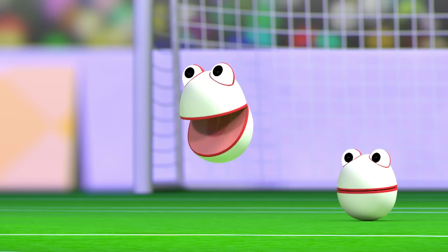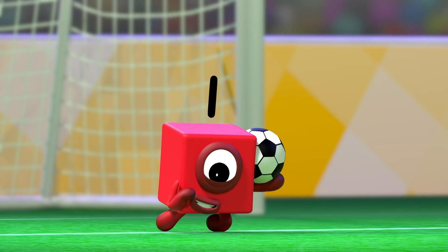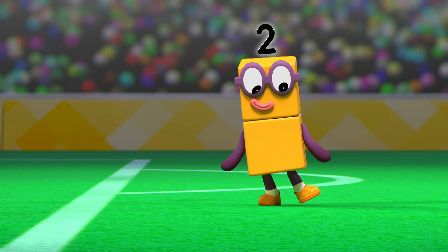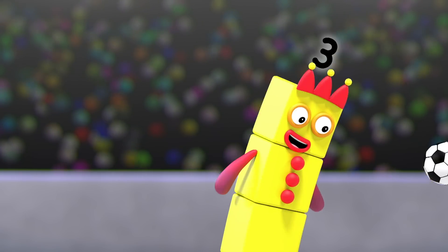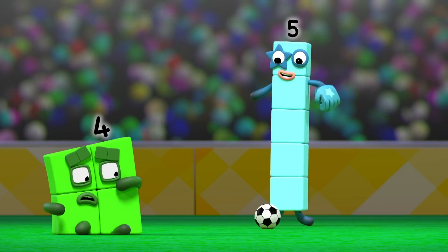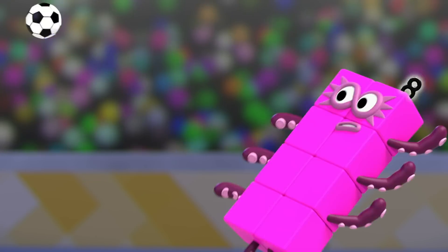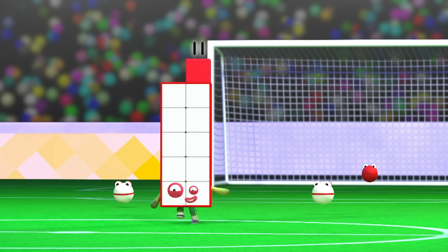And the number blocks have kicked off. It goes high towards the goal and saved by One. Take a bow, One. One throws it down to Two, who passes it to Three, Four, Five, Six, Seven, Eight, Nine, and Ten. Now pass it to Eleven.